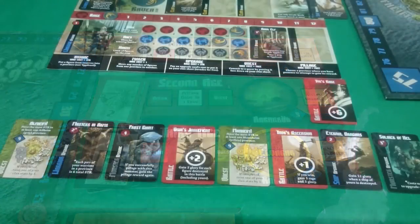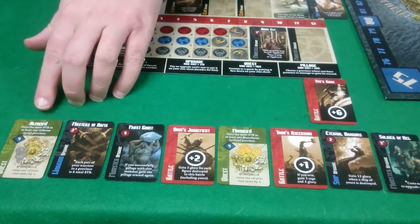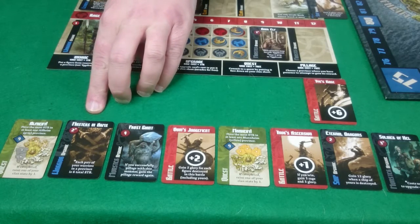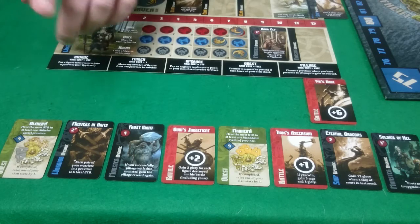The initial 8 cards I have are Alfheim Quest and Masters in Arms, which means pairs of Warriors each count as a total of 6, so that could be really good because I've got all 8 of my Warriors out.